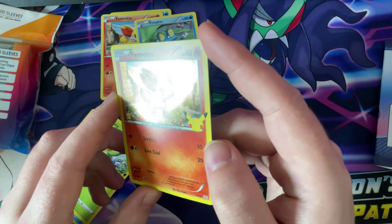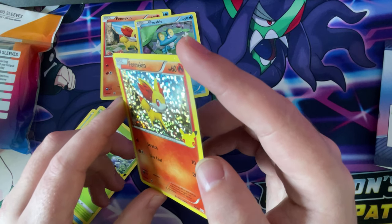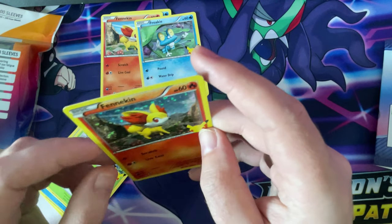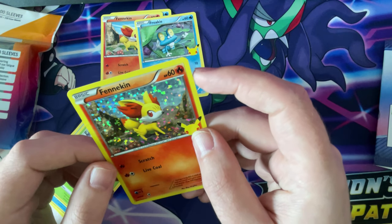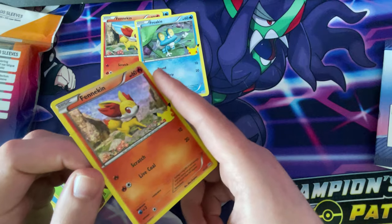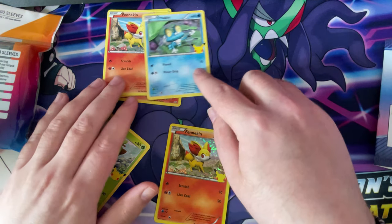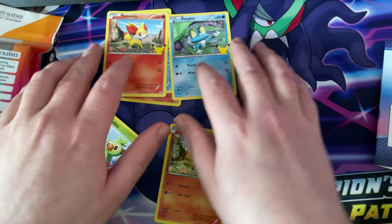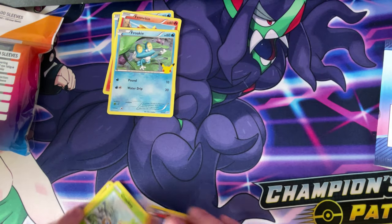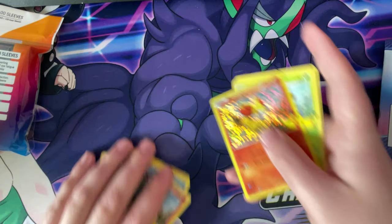All these shiny cards are really badly made. Can you see that now, guys? I'm trying to get it at an angle that you guys can see it. Getting a PSA 10 on one of these is going to be hard. But looking at it, guys, we didn't really get anything — we didn't get a Pikachu. But that's fine, because we did get some cool cards.